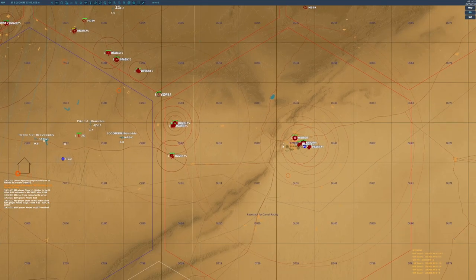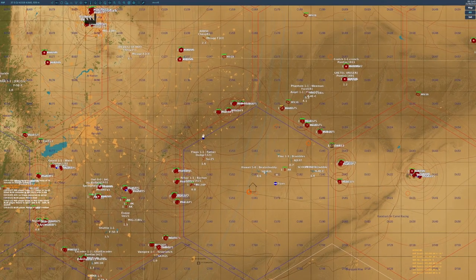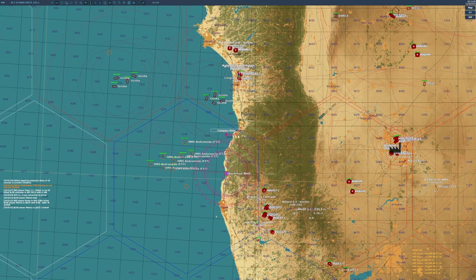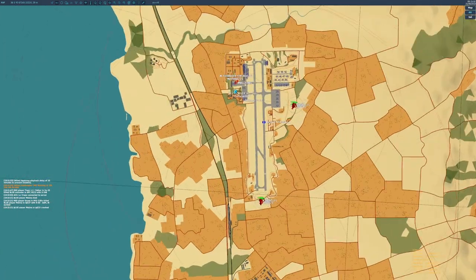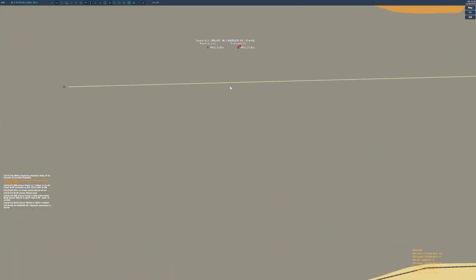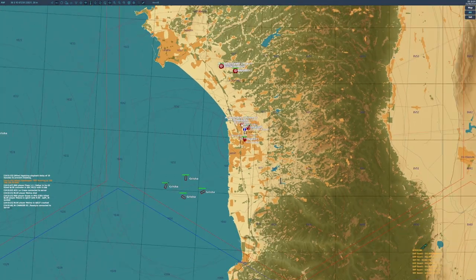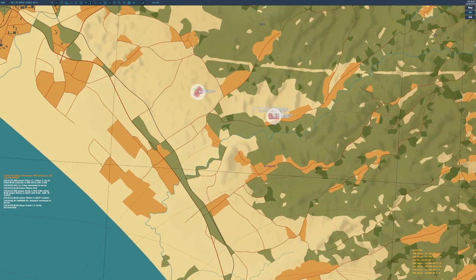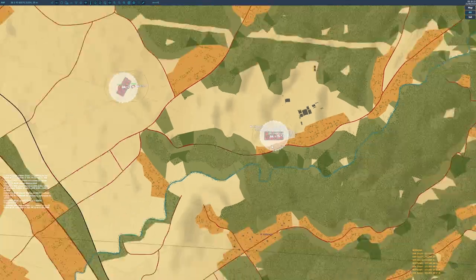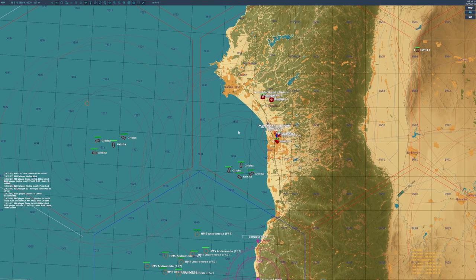The first thing you want to do when joining the JTAC slot is let everyone know you are there so they can start requesting help. You want to pick a frequency you're going to primarily operate on. I almost always use frequency 251 — that's the general frequency on Enigma's Cold War used for inter-team communication. Almost every plane starts off already tuned into that, just about everyone can hear it, so it's a good one for getting information to the most people. You can certainly use others, especially if there are two GCIs on or if you want to specifically communicate with helicopters, but for a starting point I'd use 251.